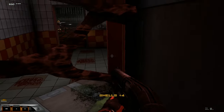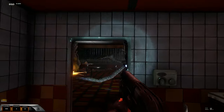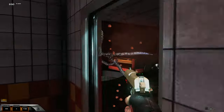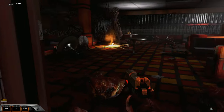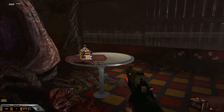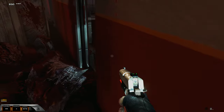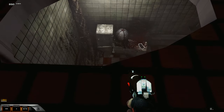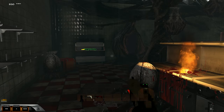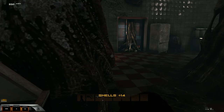We got the yellow keycard. We open this door. I guess we have to drop down here then. 'Suck my boomstick!' Should we just crawl under it? My health is low.